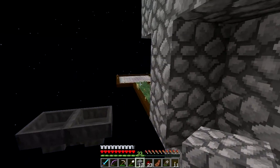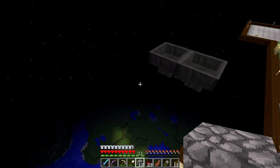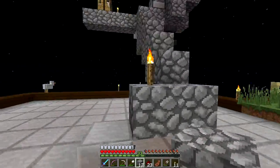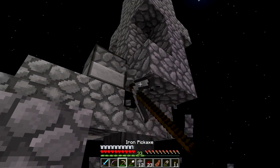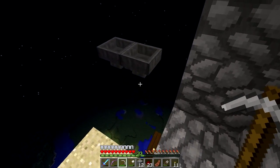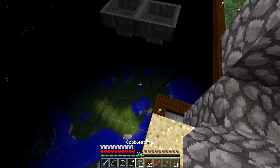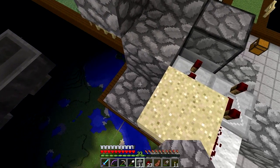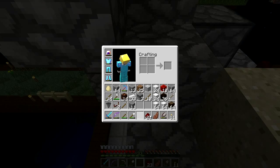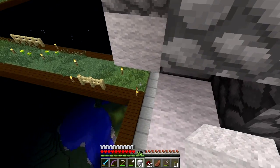Something interesting happened here — these blocks and my redstone for all of this disappeared. I came back to check on my chicken farm and I see chickens roaming around, and the blocks right here were gone. I was like, 'What?' I must have forgot to close it off. Then I came back here and all of my redstone back here is gone. I don't know if I should continue or redo this because it's all gone — all of it. That really sucks.